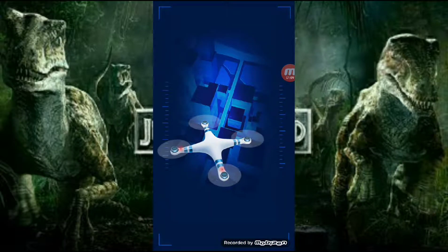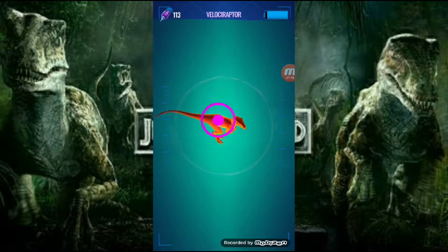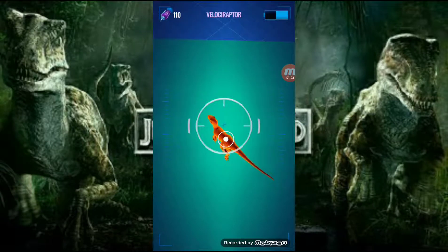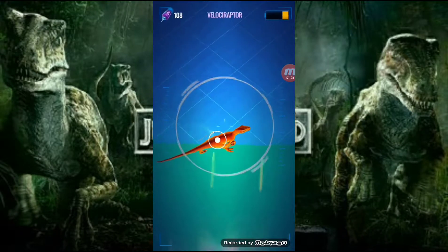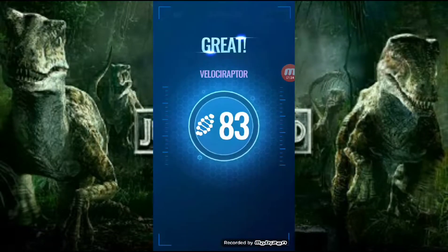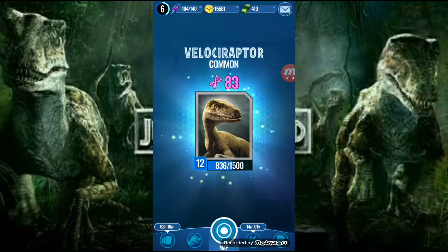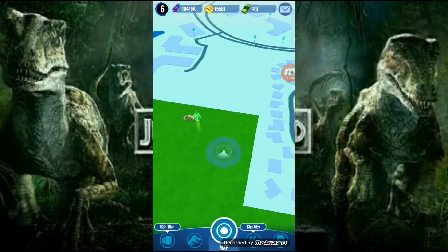We are at Velociraptor number two. Hopefully we can do just like we did last time, if not a little better. We're shooting for over 2,200 total Velociraptor DNA. This one was not a good run at all — 83. That was terrible. But our goal is to get over 2,200, that's about 1,500 total DNA. We'll be able to power it up and get it closer to an Indominus.